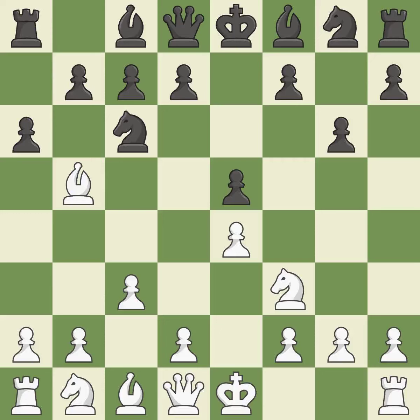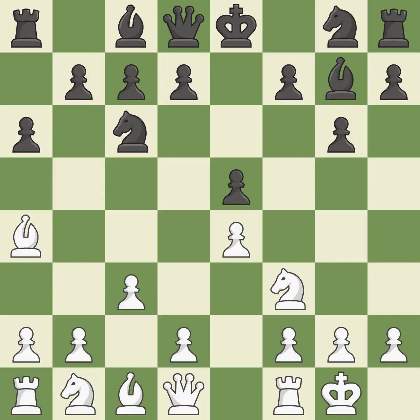A pawn kicks the opposing bishop, forcing it to move or risk being captured. The bishop is now in a secure position; it grows and gains flexibility on the long diagonal. Castling gets the king to a safer square, out of the center of the board, while also developing a rook. Castling kingside tends to be safer because the king is further from the center.